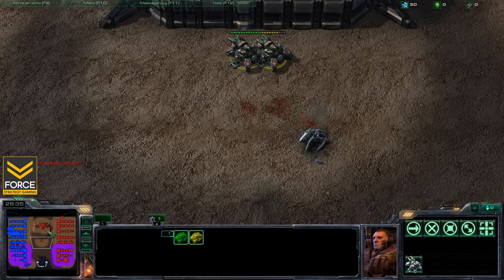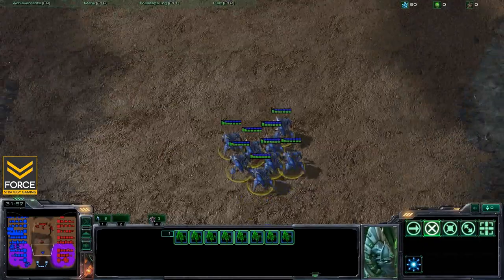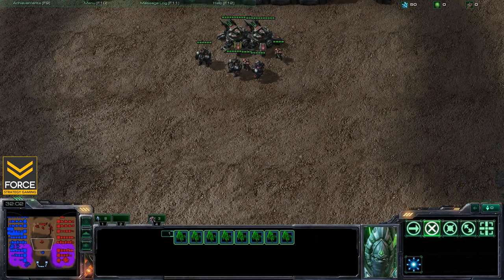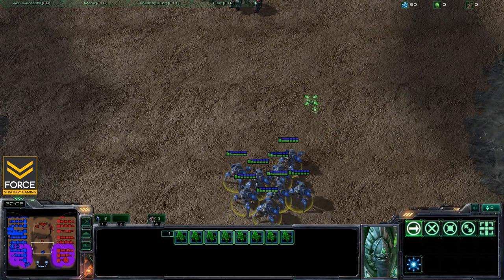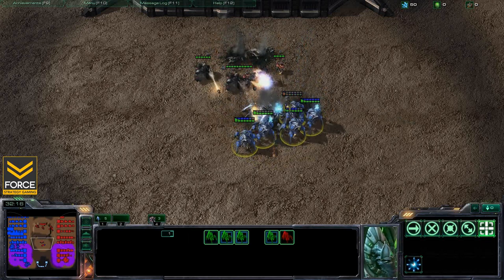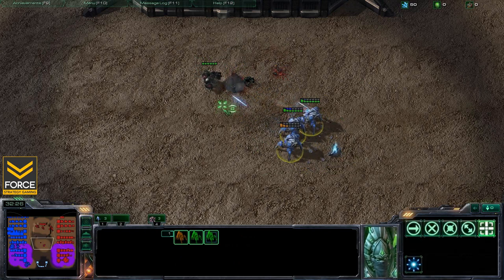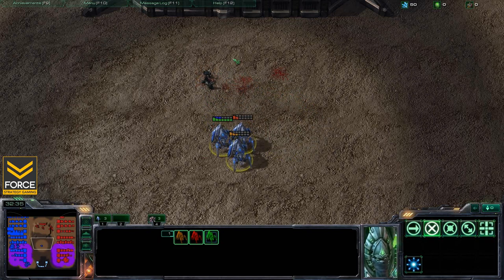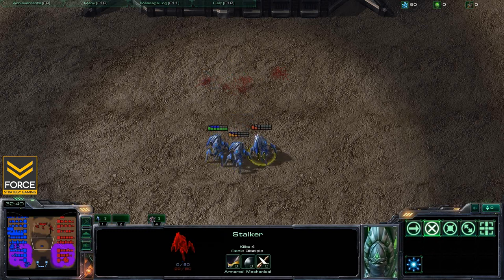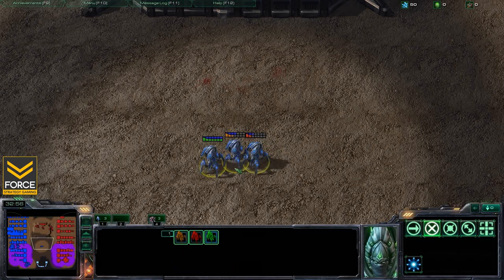Now let's look at what happens with offensive blinking in that same scenario. I'll move in with my stalkers, blink on top of everything, and target fire the largest threat — the tanks — first. You can see target firing those tanks and taking them down quickly, then mopping up the rest while also using some of that defensive peeling blink micro. Drastically different outcome with the exact same units. This isn't only for tanks — you can also use this against Brood Lords, Colossi, Void Rays, or anything that's a large threat.